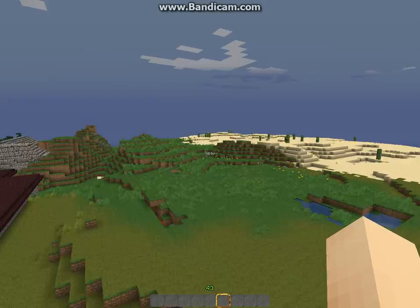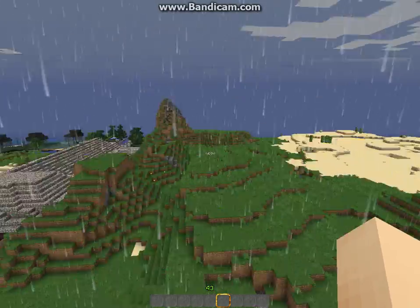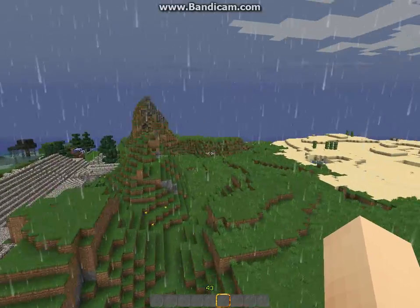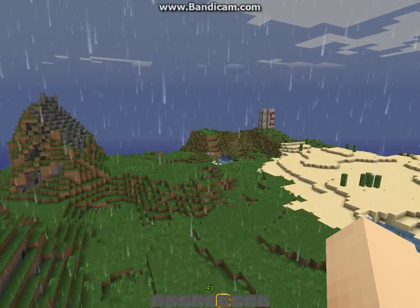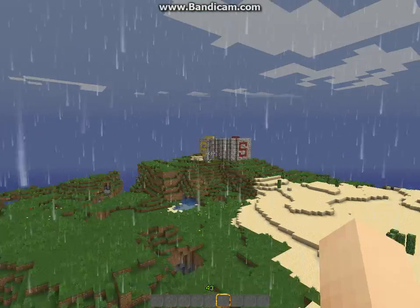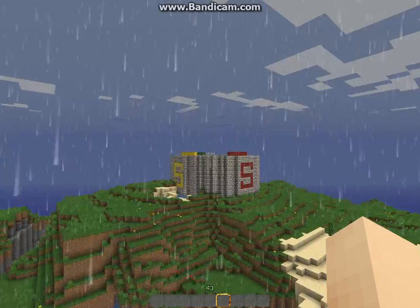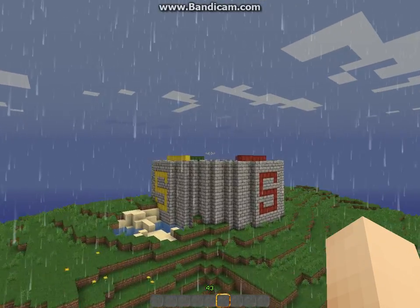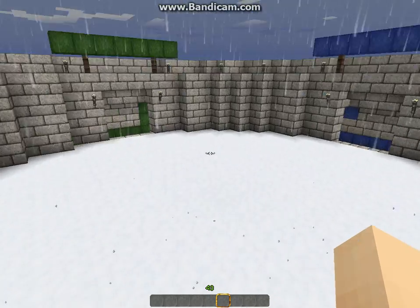Now, if we go over here, there should be a spleef arena somewhere — somewhere right over here. And yeah, there it is, with the giant S's. This is our spleef arena. We're going to set up a warp for it.